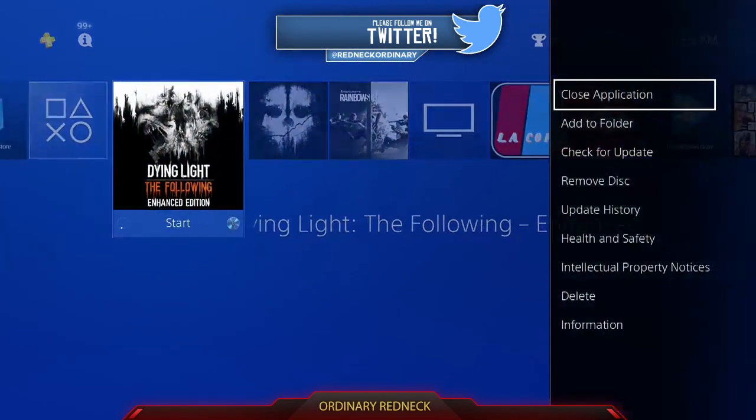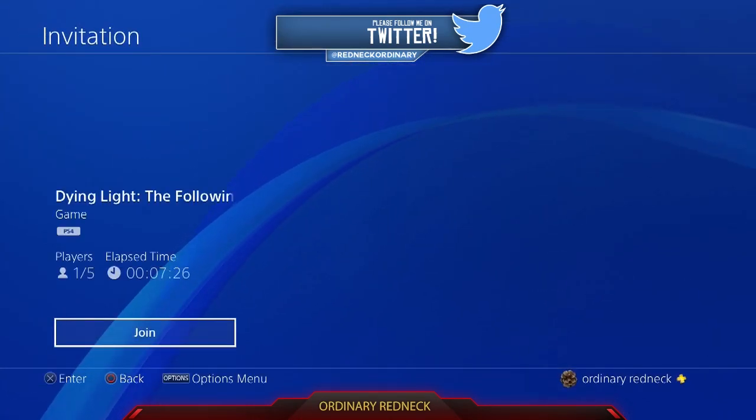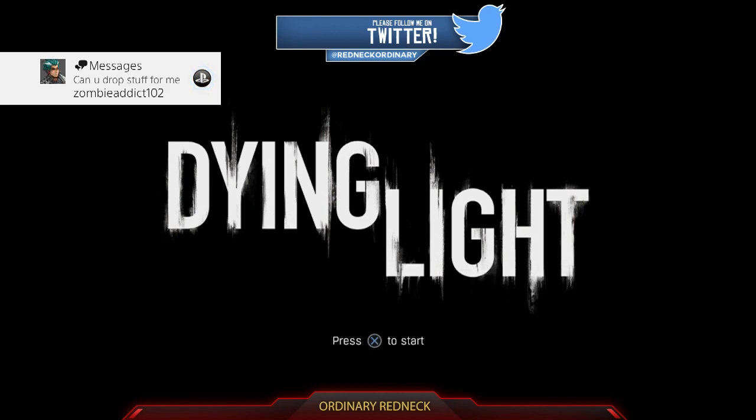What do you need? We have it. So the first thing you're going to want to do is join somebody else's session. Have them send you an invite and join their session so you're not the host.